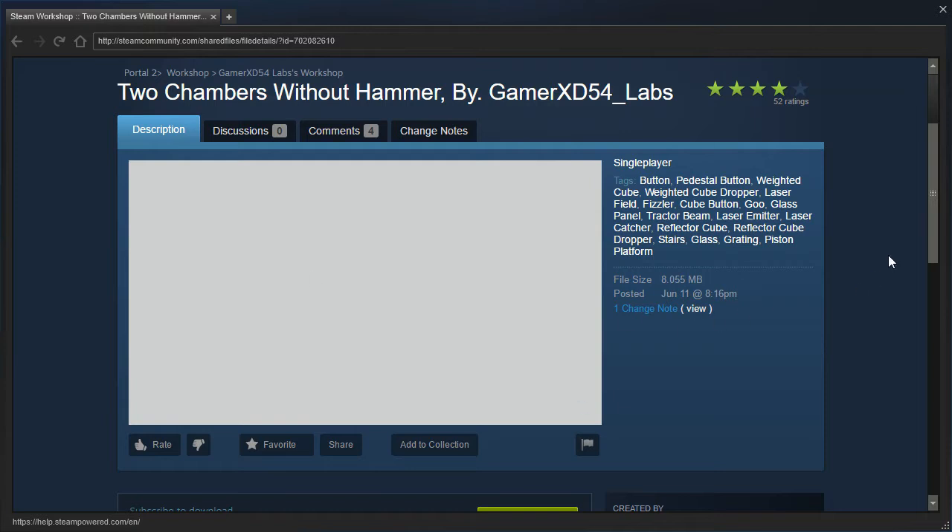No thumbnail apparently, but it does have a button, a pedestal button, a weighted cube, a weighted cube dropper, laser field, fizzler, cube button, goo, glass, panel, tractor beam, laser meter, laser catcher, reflector cube, reflector cube dropper, stairs, glass, crating, piston, platform. Yes, all those things.